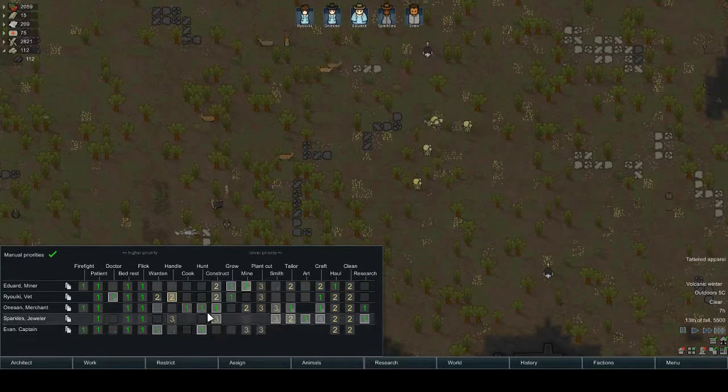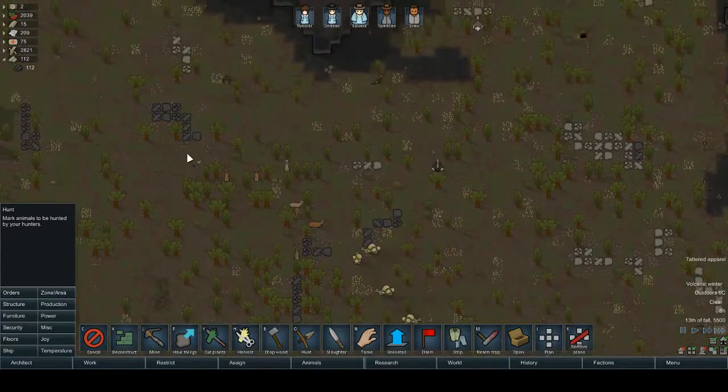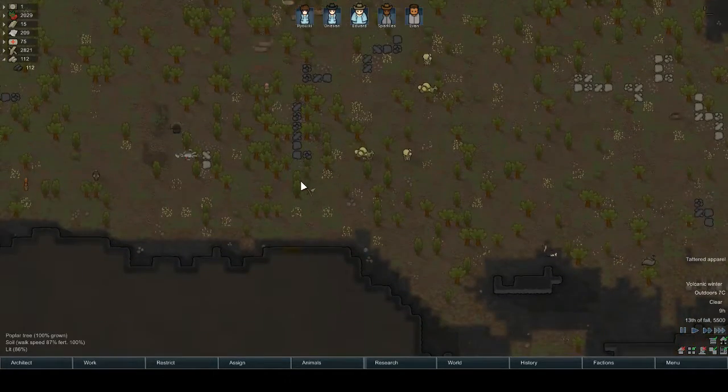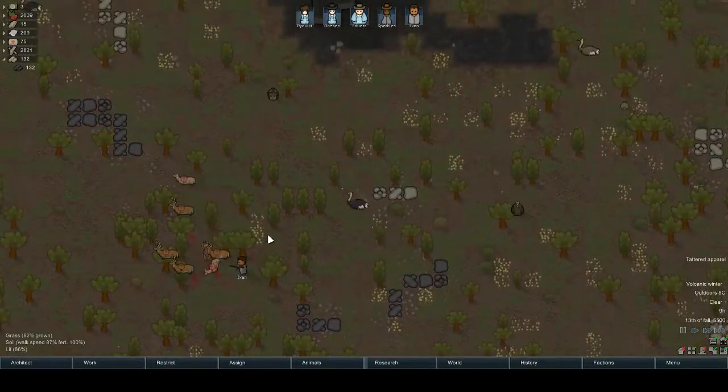At least it's not as bad as toxic fallout — we basically can't leave. It was our hunter. Once she's done cooking she'll cook first anyway, so I'll do a little hunt. All those deer there, if we've got any.